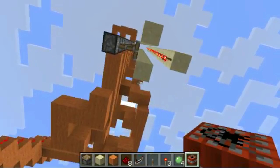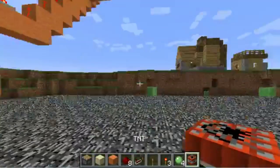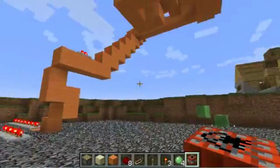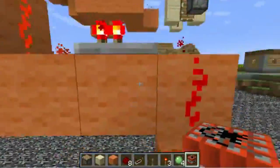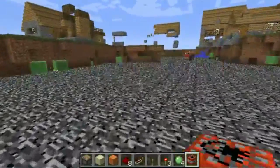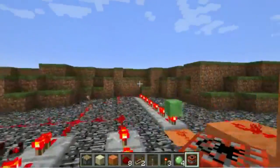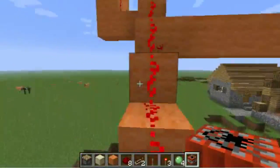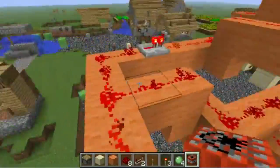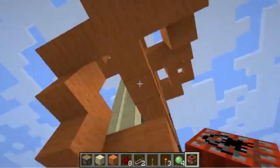Twenty-eight blocks of TNT detonating simultaneously — at least it doesn't take damage stacked up. It calculates each blast differently, even if detonated roughly at the same time. So that's all I have to say about that. That was ridiculous. I've got nothing more to say. So I guess that's the end of the video — the myth is busted. Obsidian cannot be destroyed by TNT, at least with the amount of effort I'm willing to put into it, which was one hell of a lot.